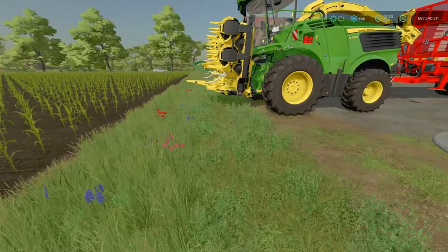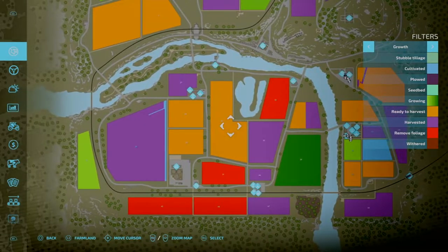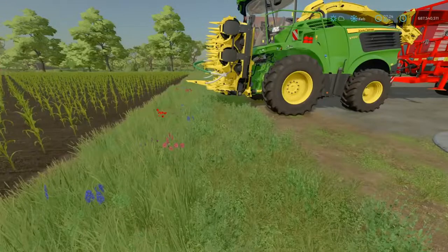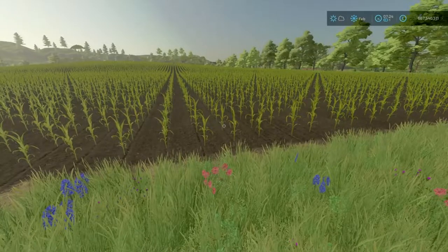Obviously, unlike with your normal grain crops with a normal harvester, you would have to wait until the growth state is at ready to harvest — the dark, sort of darkish-lightish orange. However, with forage, you can harvest early. So we go to the help menu over here and we go to chaff and silage. It says chaff is made by chopping up crops or picking up windrows using a forage harvester and a suitable header. If you cut down corn, wheat, barley, grass, sunflower, soybeans, oats, or canola — even if they are not fully grown — they can potentially be harvested.